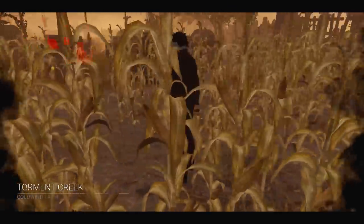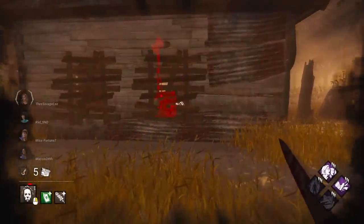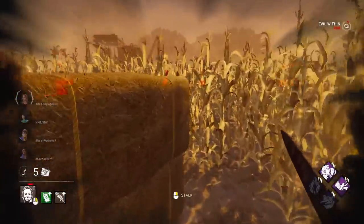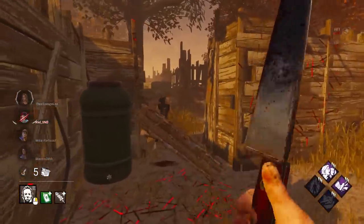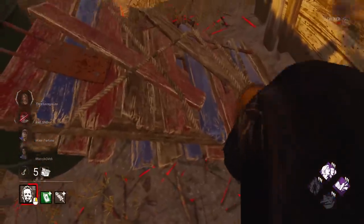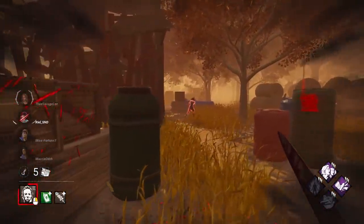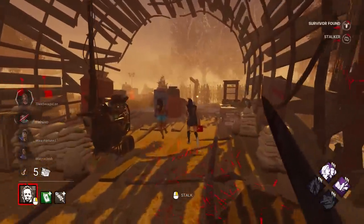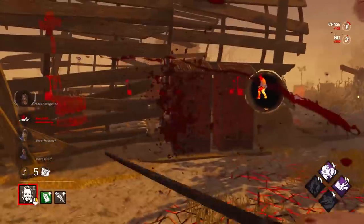Let's do it again. They picked the map - they gave me Coldwind Farm. Fast vaulting, fast pallet breaking. Can I stalk this? Very nice - she saw me, she's trying to sneak away. Get a hit. Hopefully we get a couple of pallets and vaults out of her as well. Lovely bit of stalk. Let's break that fast. I'll 99 my tier 3 - I'm looking solid. She's dead. Massive.